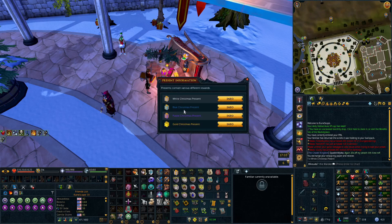Basically every 200 paper that you get, you can come here and exchange your paper with Posty Pete and you will get a Christmas present of various different colors. You can get a white, blue, purple, or gold present, and they're more rare as they go up — so white is most common, blue next, purple, and then gold is very rare.